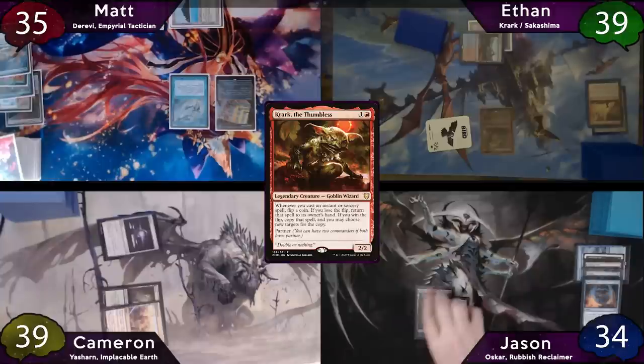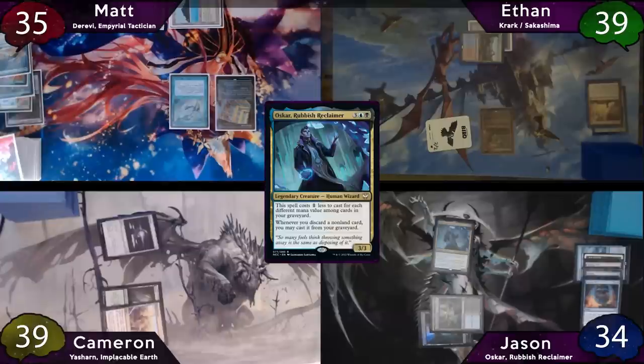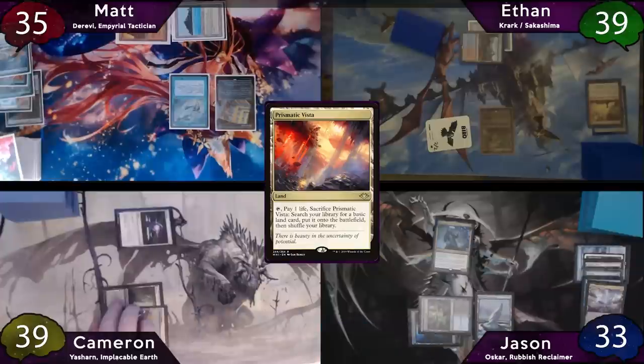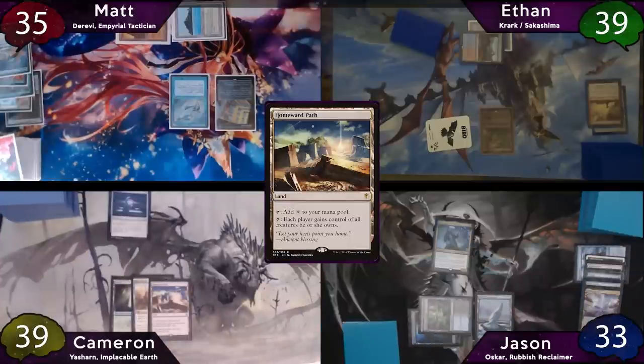Now on Jason's turn, since he has 3 different mana values in his graveyard, his commander only costs 2, so he'll cast him. After this, he'll play Prismatic Vista as land for turn, and then immediately fetch with it for a Snow-Covered Island.